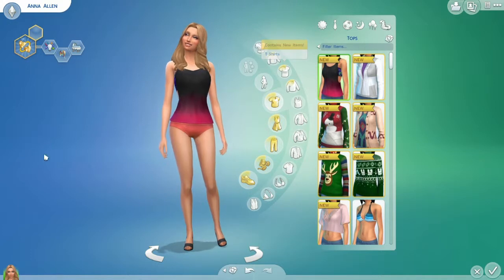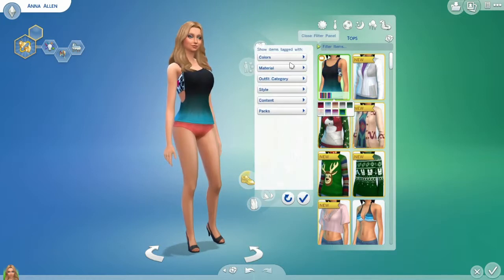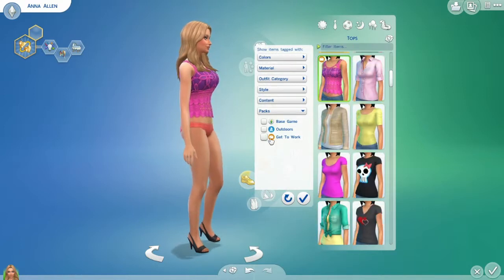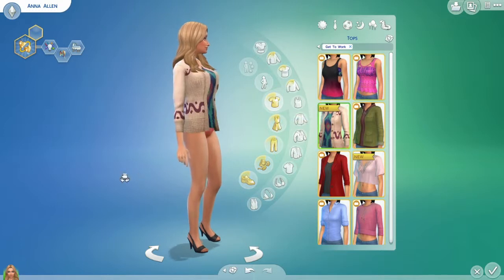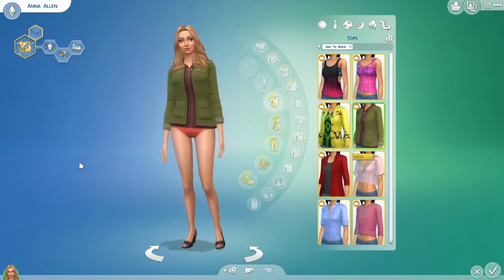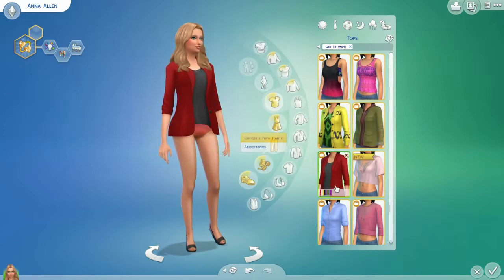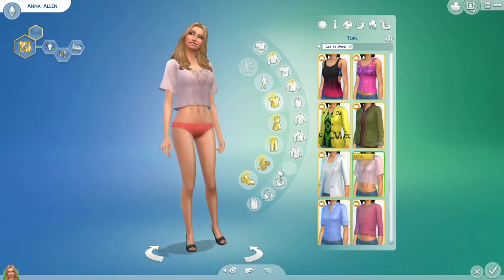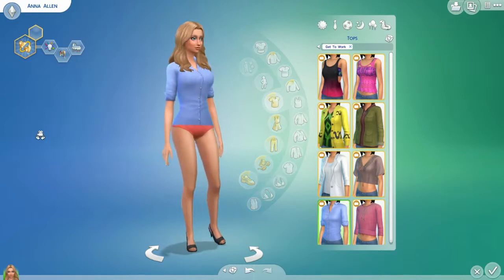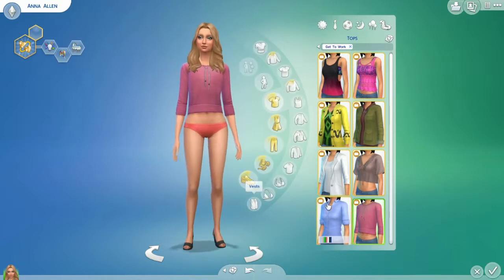New shirts. This is a cute new shirt. Let's filter these items. There's a lot of new clothes in this expansion pack - I'm quite impressed with how much clothing is in this one. I wonder if the guys have as many as what the girls have. This looks like a retail employee shirt, and this looks like an athletic sweater.